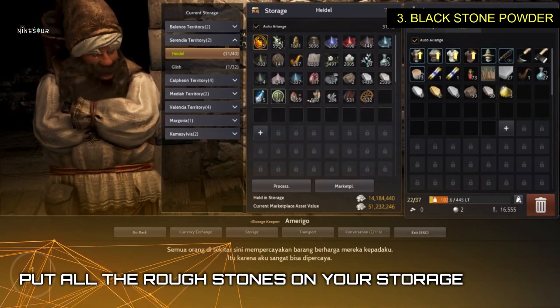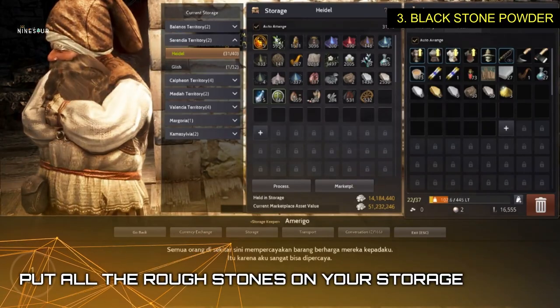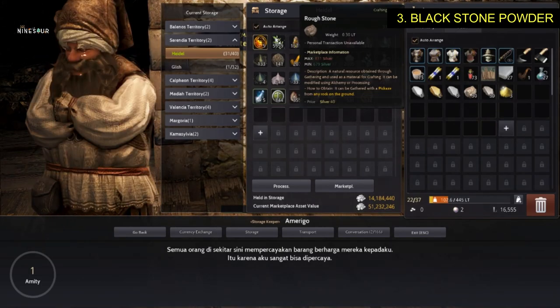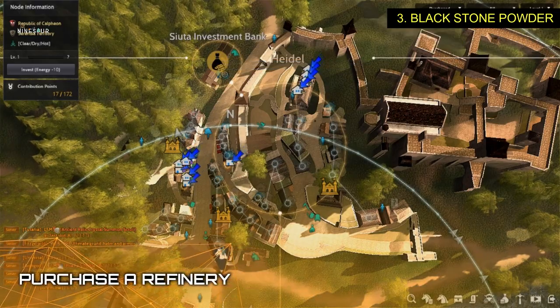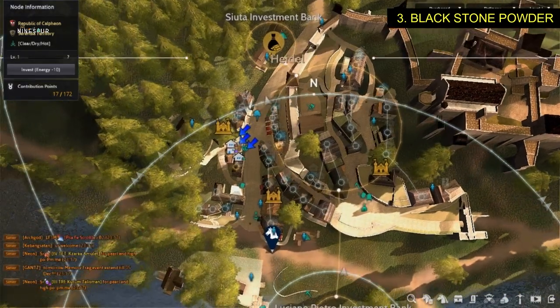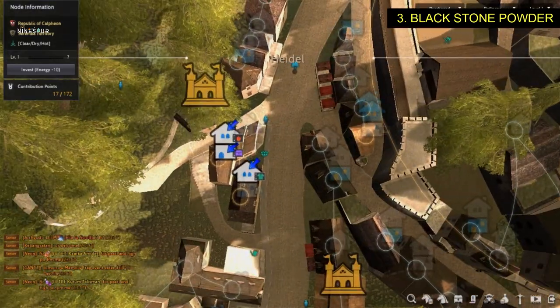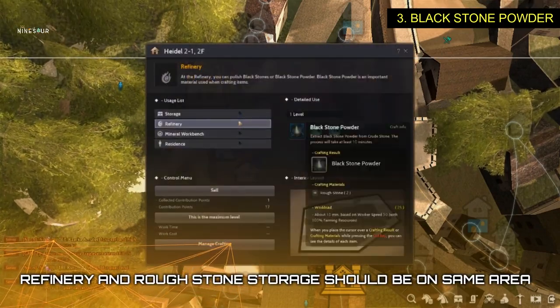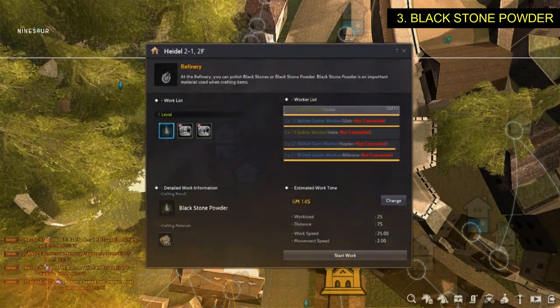Once you gather 30 pieces of rough stones, go to your storage, put it inside, and this time you need to purchase a refinery — just like this one — in which you can craft black stone powder. Make sure the rough stones are inside the same storage and same town you have your refinery.